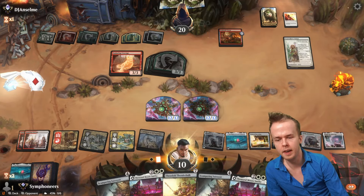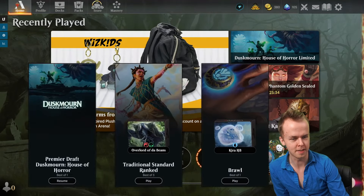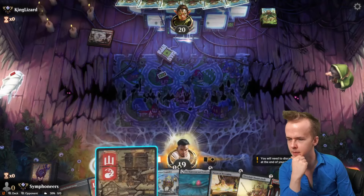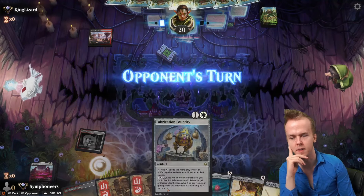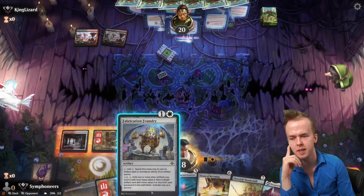I could be playing Deadlock right now. We just don't draw anything and Gix happens. How bad could it be — Elegant Parlor filter or surveil. We jump up to a Thousand Moon Smithy off of Fabrication Foundry, and then we'll be able to Mightstone and Weakstone the turn after. So that's neat, that's something.